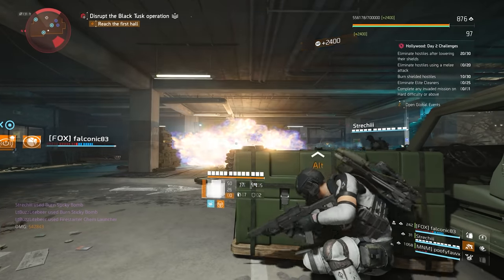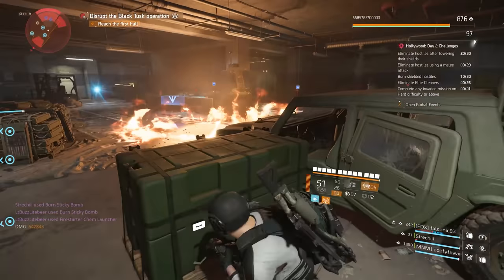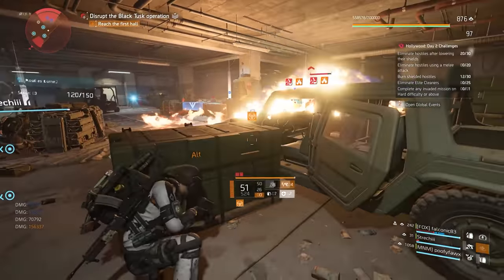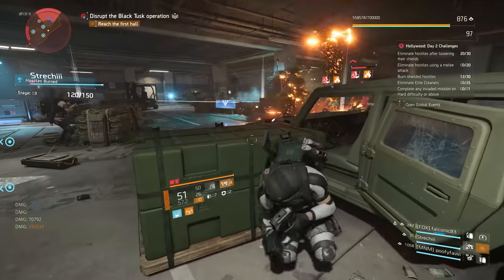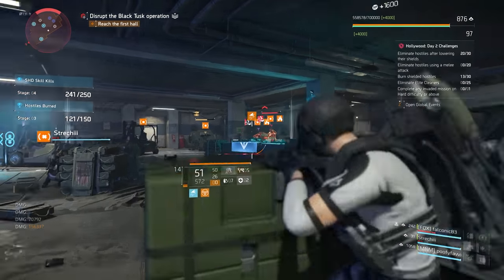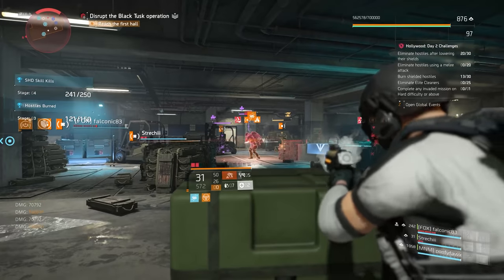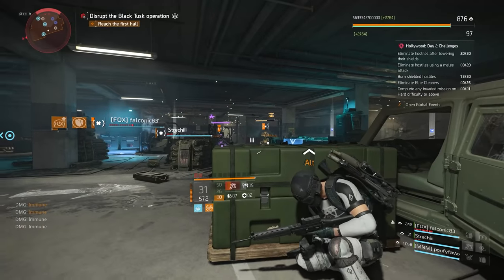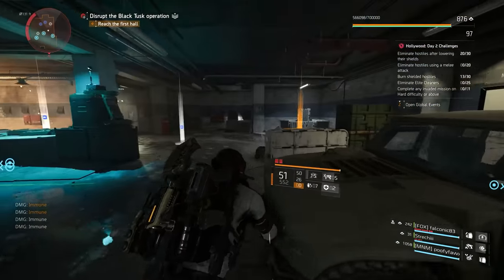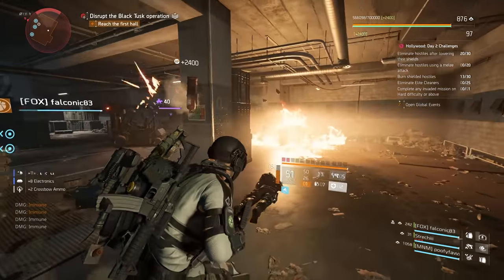For rifle users, plus 50% ammo capacity will go live in TU 10.1. Also included in TU 10.1 are a lot of PvP balance changes. Assault Rifle's overall strength is going to be increased — buffed by 9%. The Firestarter Chem Launcher explosion damage is going to be reduced by 50% for PvP. Also included is going to be an identity overhaul for the booster hive for both PvE and PvP.